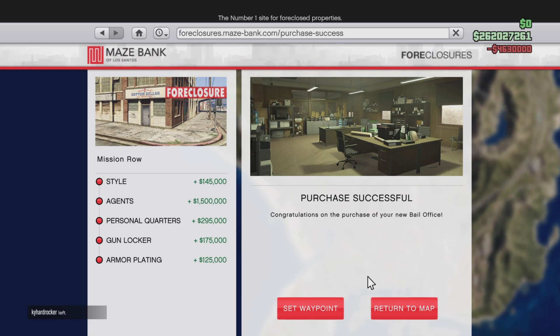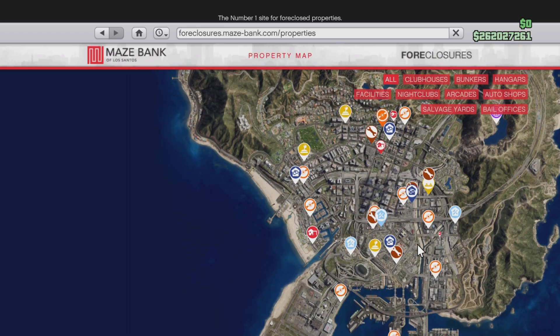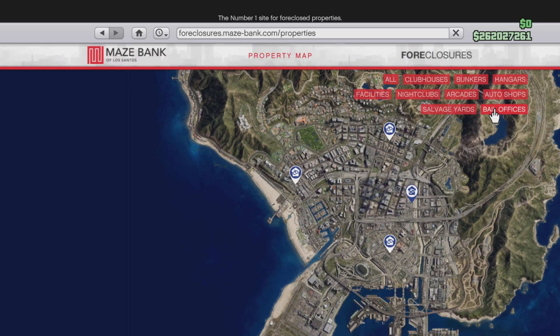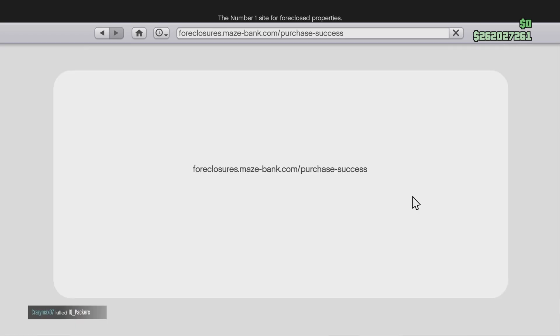That's the best one to buy on this map. It's a decent amount of money — two million three hundred thousand for the Mission Row location — and that's the one you should get. Thanks for watching guys, make sure you like and subscribe, drop a comment, and I'll see you in the next one. Peace.